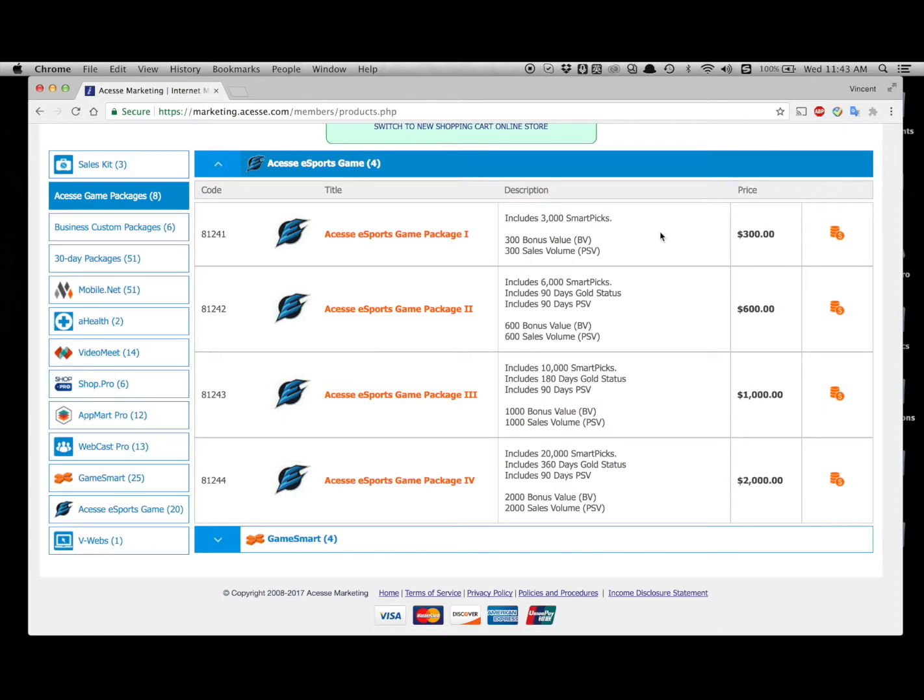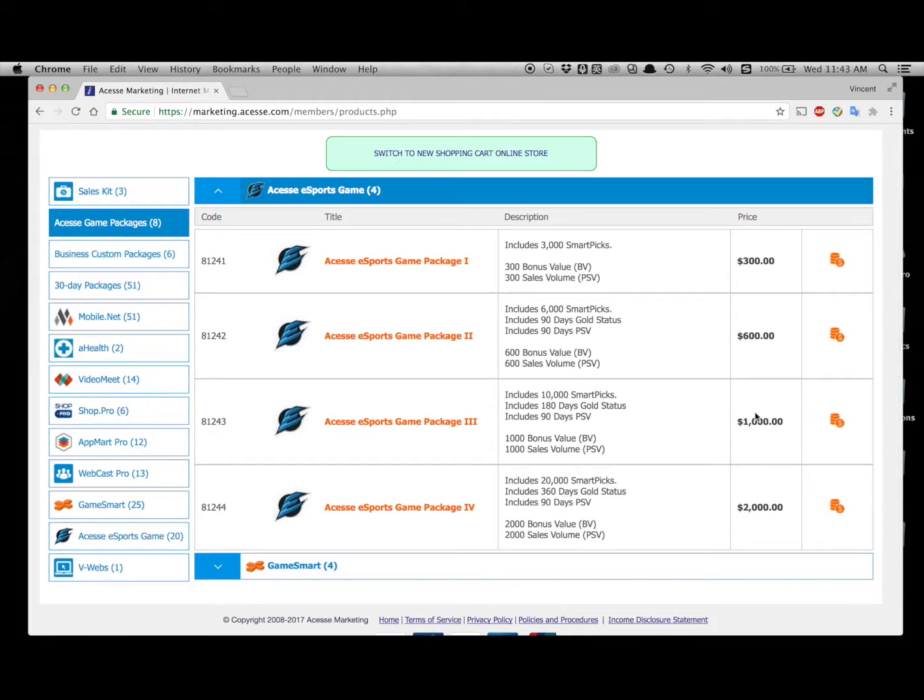Of course, the higher the PSV you have, the more iPayments you're going to receive — the higher the package, the more iPayments you will earn. By purchasing the packages, you will receive PSV as well as SmartPix, which is the currency you're going to use on the esports platform.